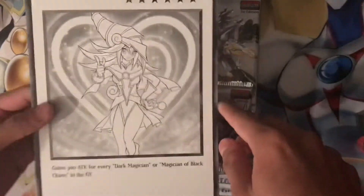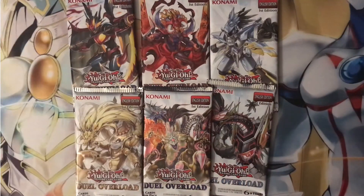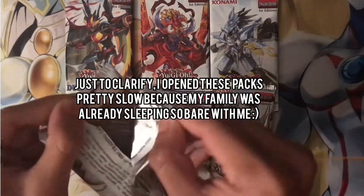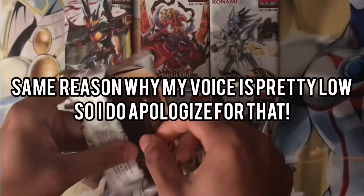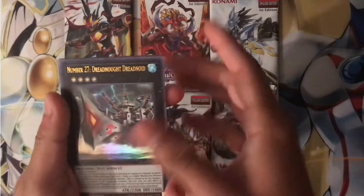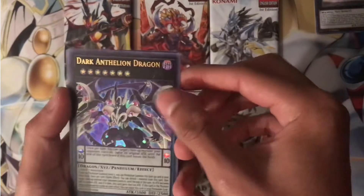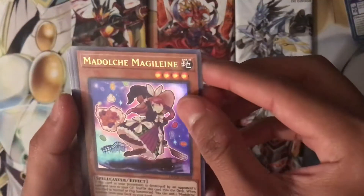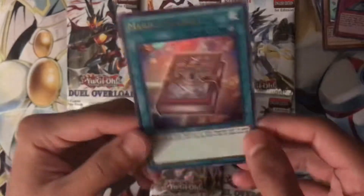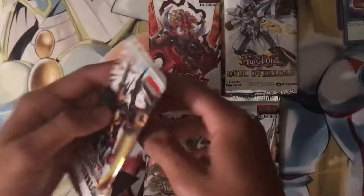That's dope! Alright, let's put that aside and get started with the opening. So first, let's start with this one. Alright, so we got Number 27, Cool Dark Anthem Dragon, and Magic Formula — nice, for the magicians. Cool, cool.